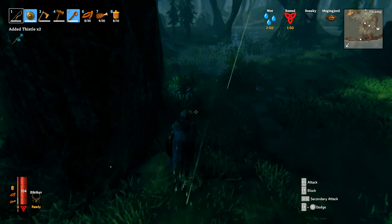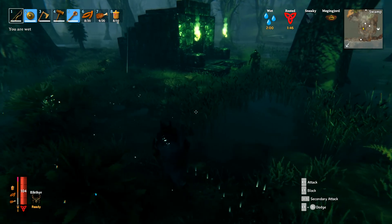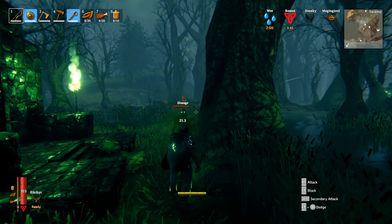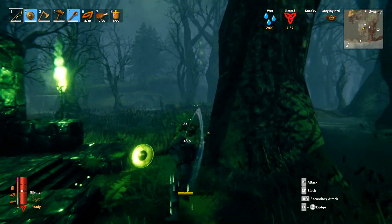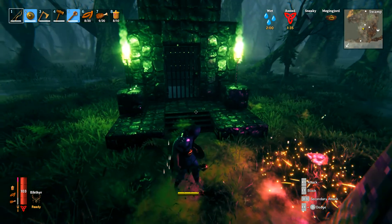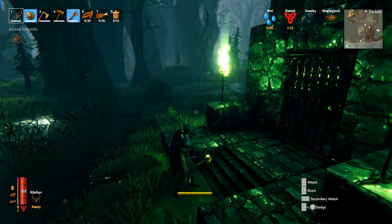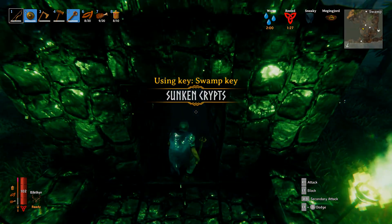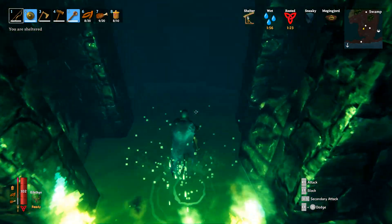I'm nowhere near prepared for the third boss. I've been spotted — wait for him to shoot. He's done. Let my stamina build up. The sunken crypts number two. I don't want to be around here at night so I've got to do this quickly.